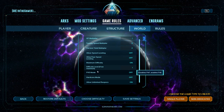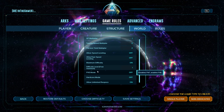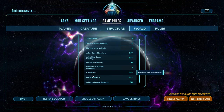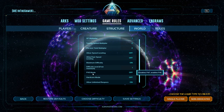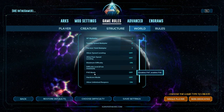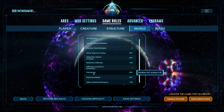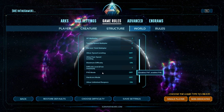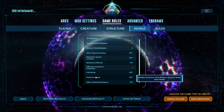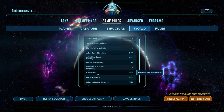PvE Mode disables you attacking anything that is not wild or part of your tribe — tamed, domesticated, part of a different tribe, or unclaimed. I recommend leaving this off and playing PvP even if you're having a PvE experience, because there are certain things that are far more efficient that you literally can't do with PvE mode on. It has to do with a method of gaining XP specifically for your boss army — if PvE mode is on, it flat out doesn't work.